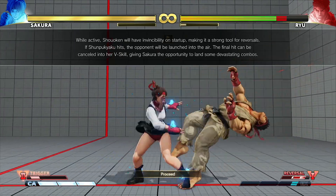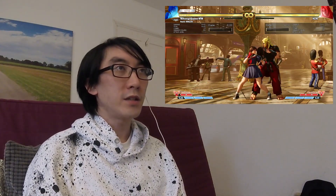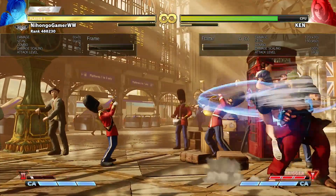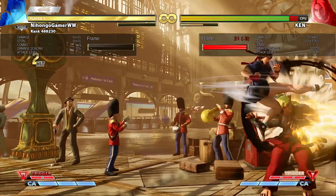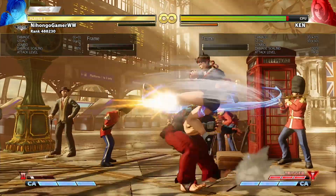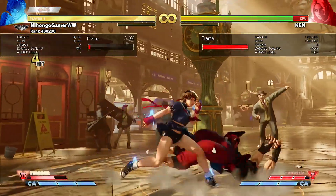Second V-Trigger: the final hit can be cancelled into her V-Skill. So here's what's going on — I'm going to activate this one. The Tatsumakis are different; they go a lot faster than normal. They spin really, really quickly. And I can cancel them as well. That's a lot slower normally, but watch — if I use the V-Trigger version, way quicker. So let's try cancelling it into this move. It looks like this is how the V-Trigger works: if I activate the V-Trigger, this is going to get faster and more powerful, and this move as well gets stronger and more powerful.